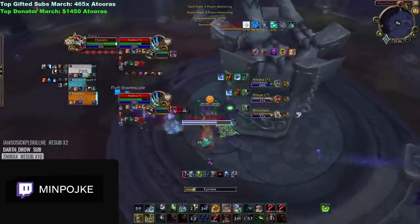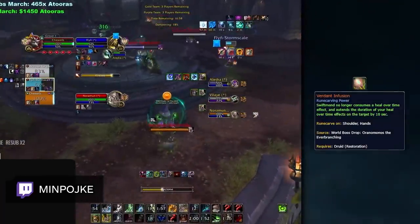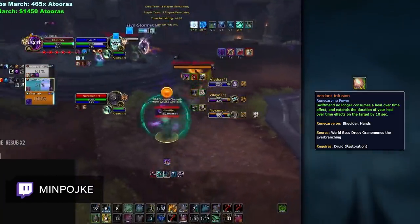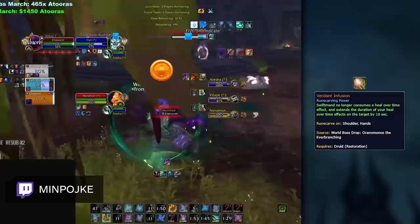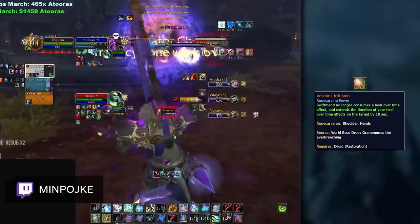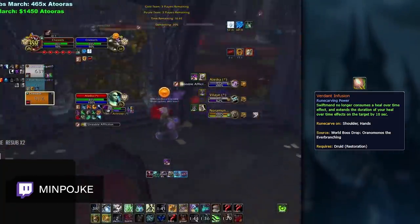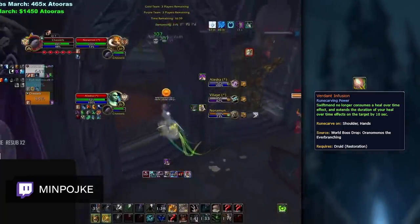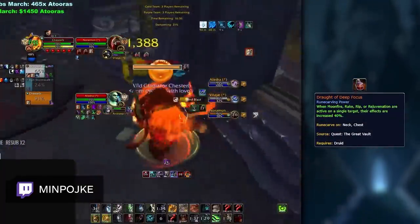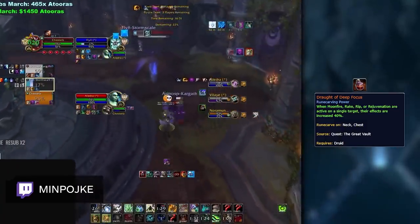As far as Resto Druid is concerned, there is really only one viable legendary in PvP, and that is Verdant Infusion. This legendary was actually buffed in the recent patch, and it will probably be the best legendary for the entire expansion. Without this legendary, Swiftmend will remove a Rejuvenation from the target, and because Resto Druid Mastery increases your healing for every hot you have on a target, you are actually nerfing your healing by not playing with this legendary. The only time you might switch is to play Draft of Deep Focus as Feral Affinity in 2s, but even then, the healing fluidity from Verdant Infusion is almost too good to pass up.